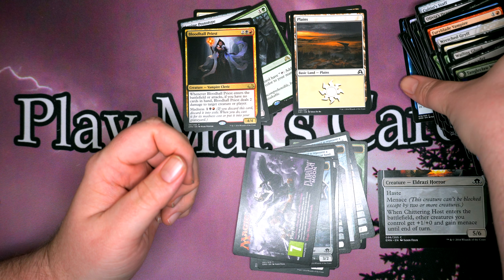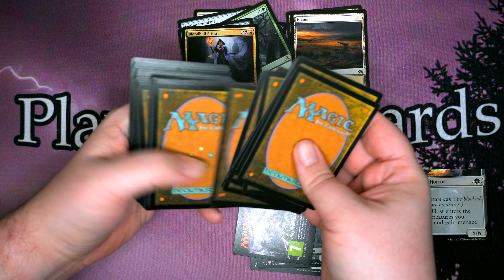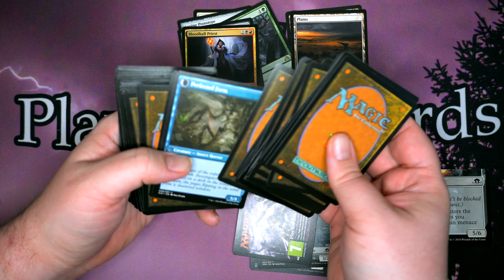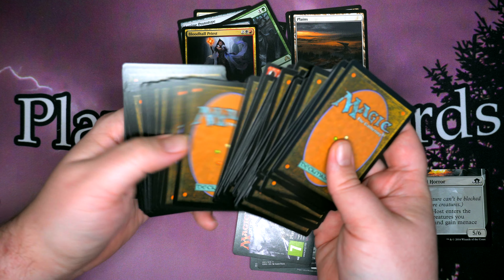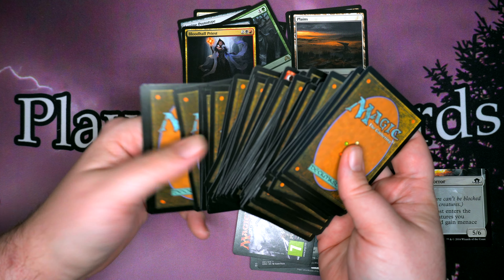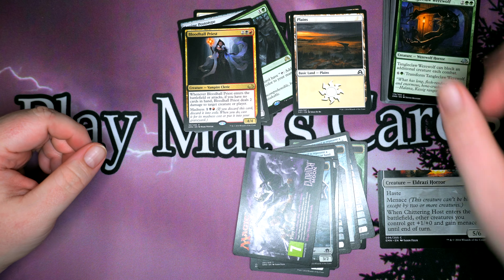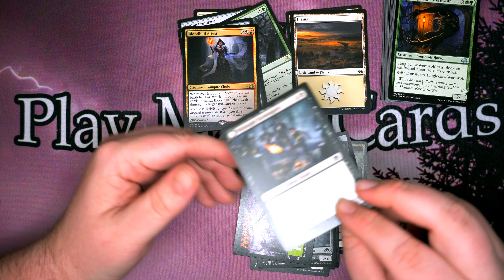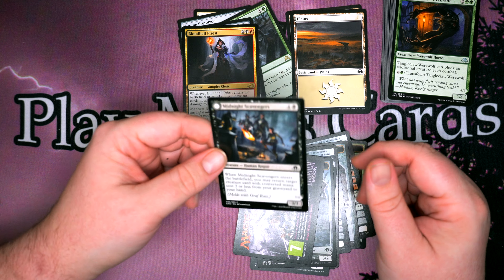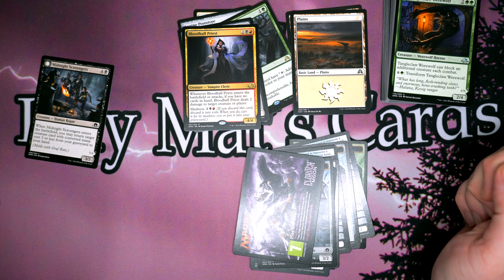Let me double check — I think the Rats is uncommon, but we should probably have some flip cards or something. Yeah, I don't think we got the top half of our meld. But we did get one part of the meld and plenty of really cool cards for a draft. Let me know down in the comments if you have any of the meld cards and which one is your favorite. I think I have one of the Midnight Scavengers somewhere. Thank you so much for watching, and I hope you all have an awesome day.